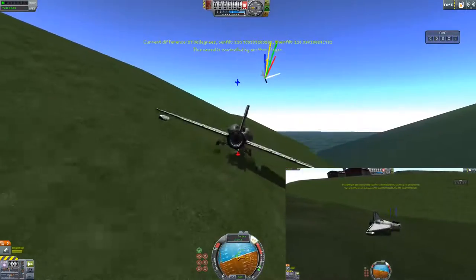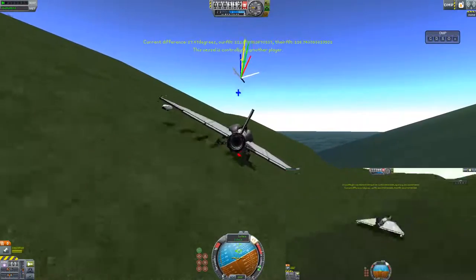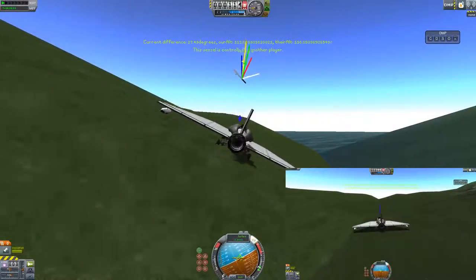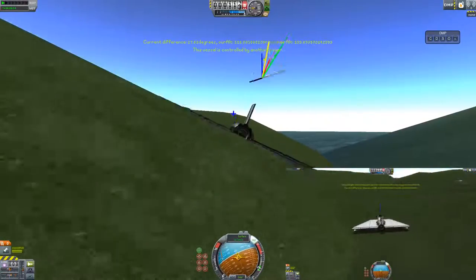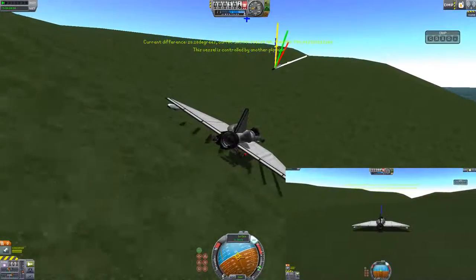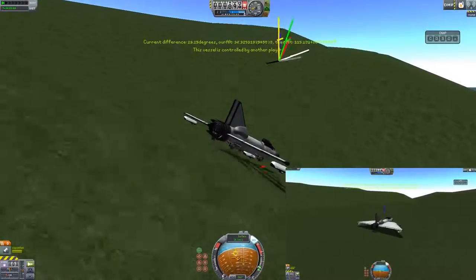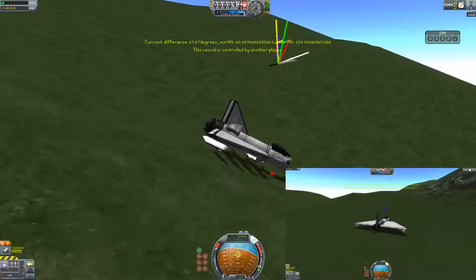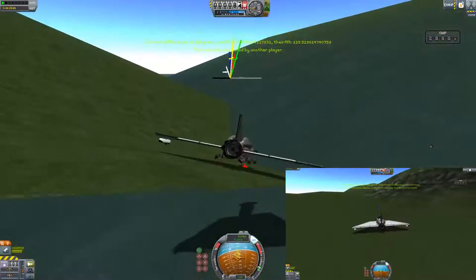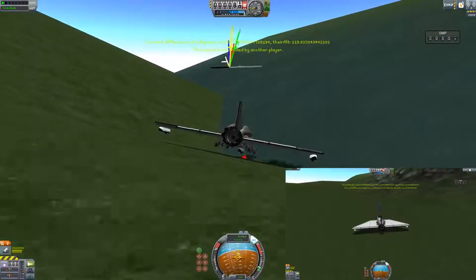The altitudes are also different — they're 110 meters versus 118 meters. It's very, very close. It's going downhill here — let's see if we can find another one, where it can fail. It's doing a pretty good job of making it level.